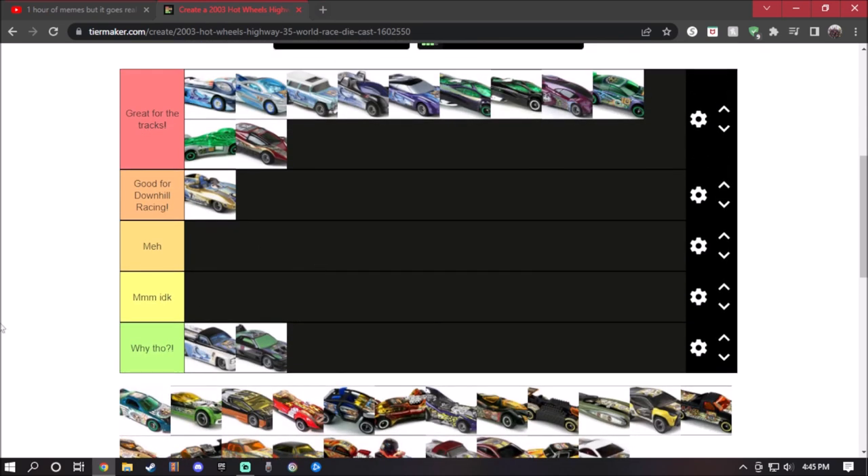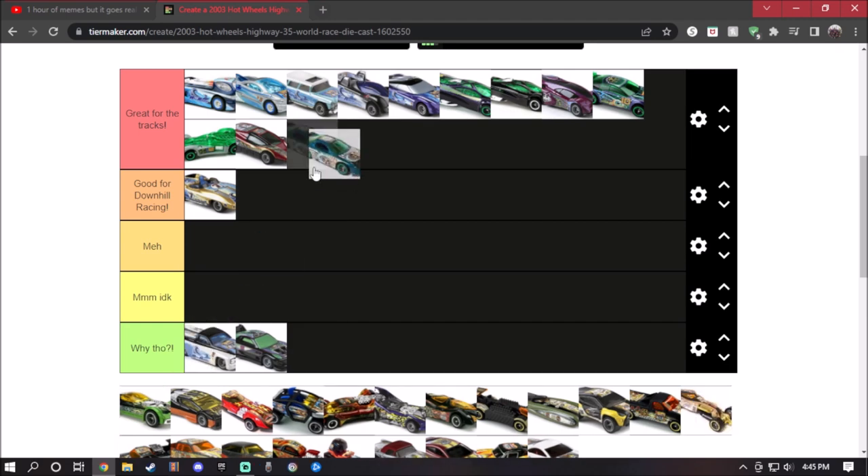Next up is the Pontiac Firebird, which I actually do have in my collection — not the original colors, but the actual model. This diecast is super good, so of course, great for the tracks. Alright, that's all the tier lists for the Street Breeds. Now we'll be getting on with Road Beasts.